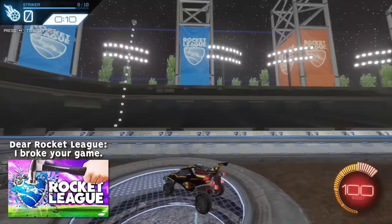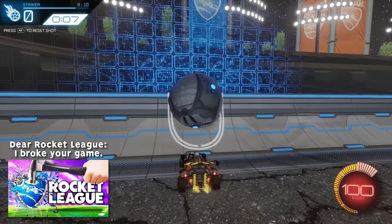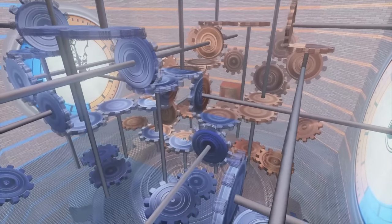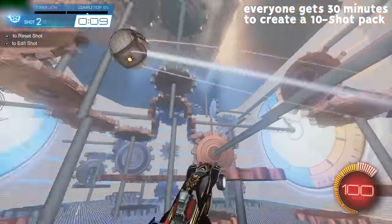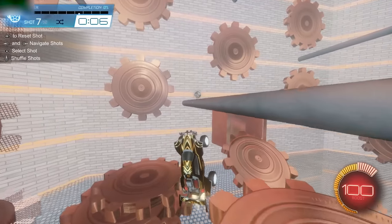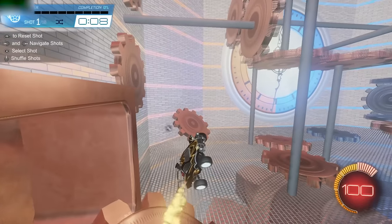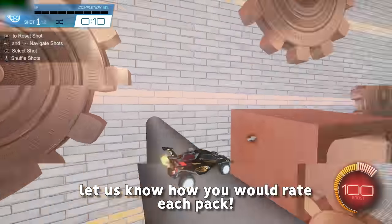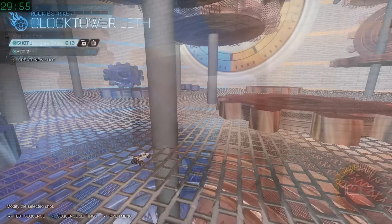Nearly a year ago, I broke Rocket League by taking custom training packs into a custom map, which led to some pretty hilarious trolling and crazy shot creations. Well, I'm breaking Rocket League again in a similar fashion, and I challenge my friends to a new round of training packs. Each player has 30 minutes to create a training pack of 10 shots that are scorable in my Clock Tower map, and after that we had 10 minutes to complete each shot in the packs. After all four packs are completed, we compare the scores of all players out of 40 and rate each other's training packs. Be sure to drop a comment on which pack you like the most. Now let's get into the training packs.